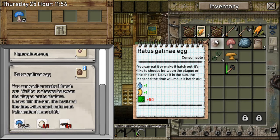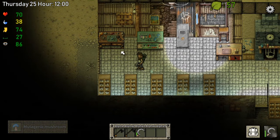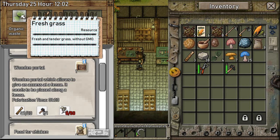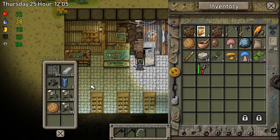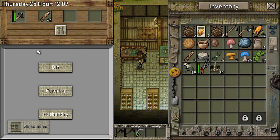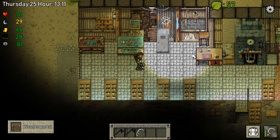You can eat it or make it hatch out — it's like choosing between the plague or the cholera. Leave it in the sun — the heat and the time will make it hatch. Okay. So we also need to make a portal, right? So let's take this out. Wooden portal — perfect, thank you. I'm out of here.